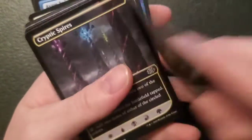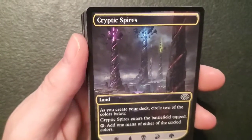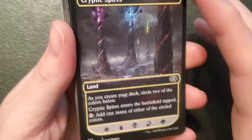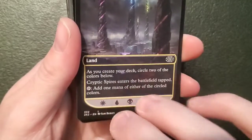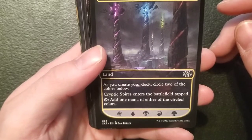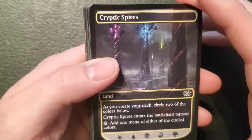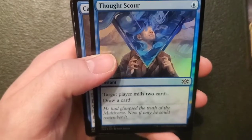We got a Vampire and a Saproling token — a one-one Saproling and a one-one lifelink Vampire. I want a bunny. Let's see if we can get us a bunny — that's the token I'm looking for. Cryptic Spires — so this is for a five-color deck. My brother showed me this one. It's gotta be in a five-color commander deck because it has all the mana symbols. As you create your deck, circle two of the colors below — Cryptic Spires enters the battlefield tapped, add one mana of either of the circled colors. I would recommend you don't circle the card itself — use a piece of paper or token on the side. I would not circle that; that's ruining the card.